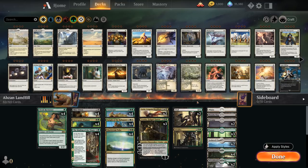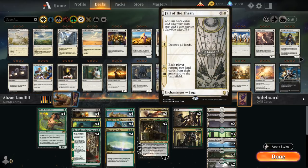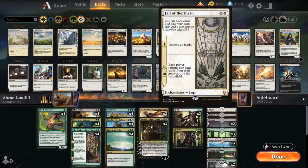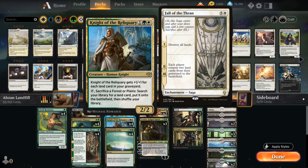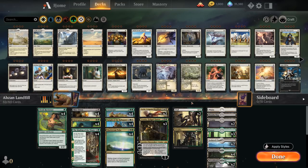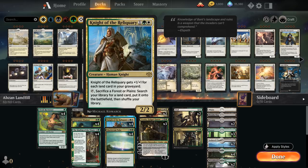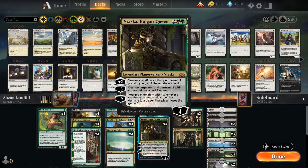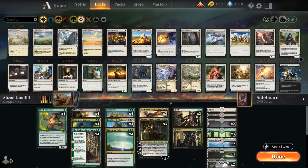At one point Fall of the Thran was in the deck — a pretty cool combo with Terravor and Knight of the Reliquary, putting even more lands in graveyards. You could also use Knight of the Reliquary to fetch Bojoka Bog to exile the opponent's graveyards so they can't recur their lands. However, this requires having a plains or forest in hand after destroying all lands, and we often end up sacrificing lands to Vraska anyway, so Fall of the Thran was a little too inconsistent and got cut — though it's an interesting addition if you want to spice things up.